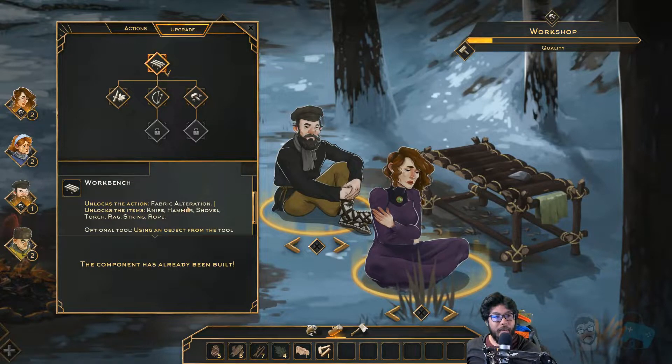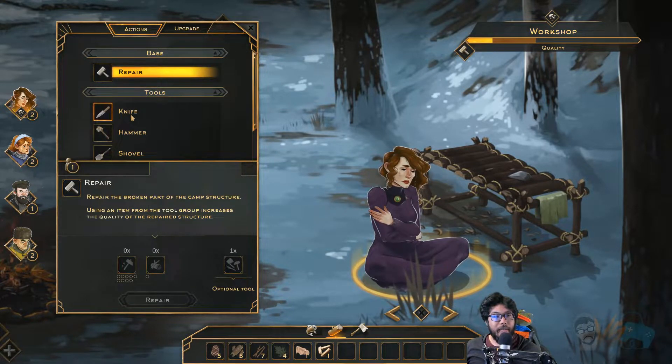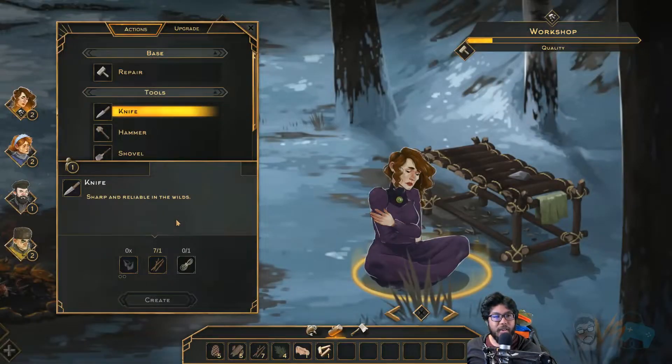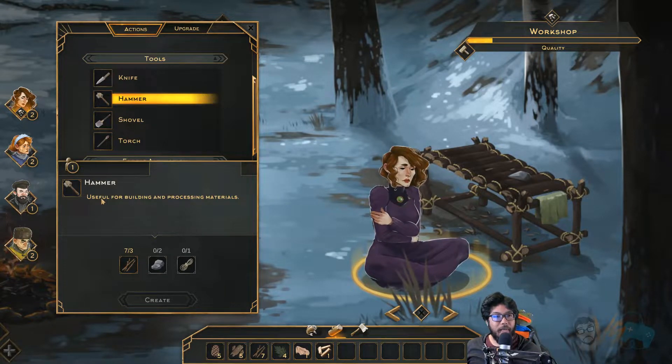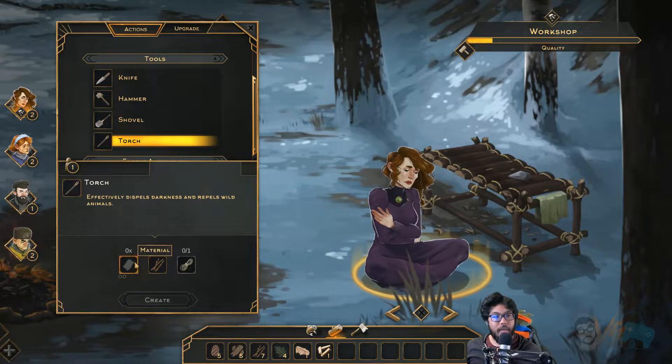So we now unlock tools. We can now make a knife — do I have anything sharp? Nothing sharp that we have. We need strength for all this. Hammer — building and processing materials. We have no stones, we're out of stones.